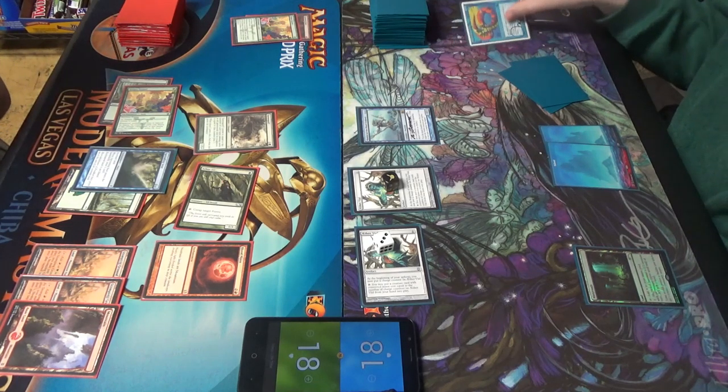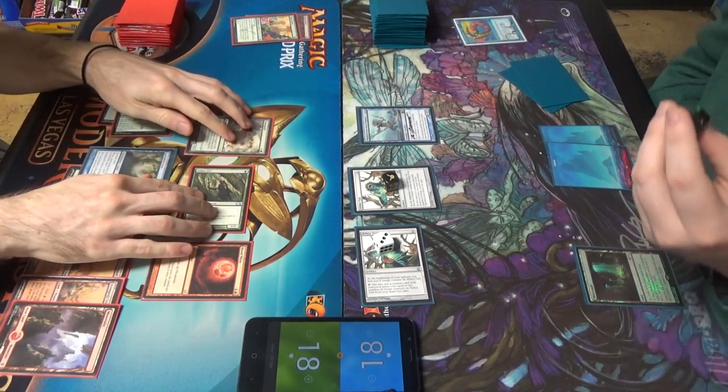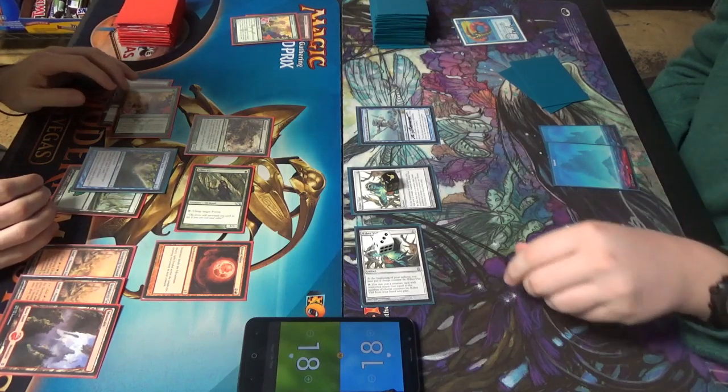Price check: it's a 3/4. Instant, creature, enchantment. Hey, that's cool.